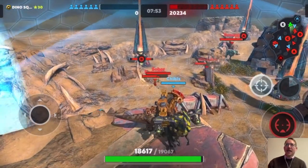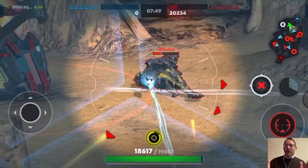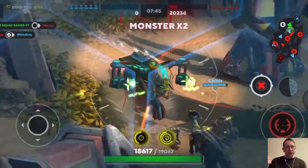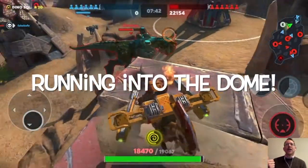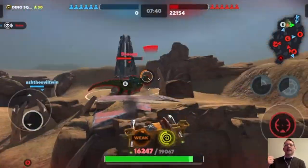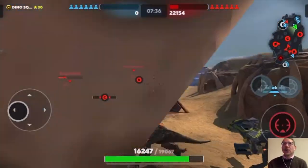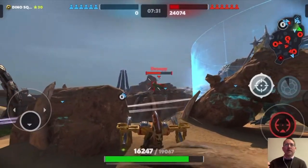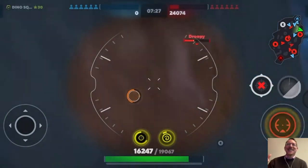Things you need to know about dome: number one, you can wear down an opponent's dome and they can wear down yours by shooting it. It has hit points, so be careful — it's not a get-out-of-jail-free card. Number two, people can run inside the dome. You can see this guy trying to run into my dome, so I'm going to get out of dodge and jump down off that ledge.